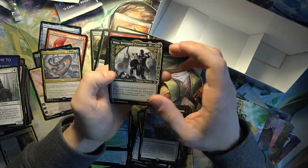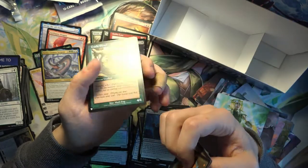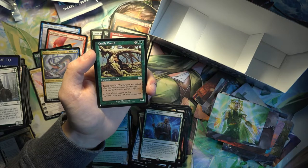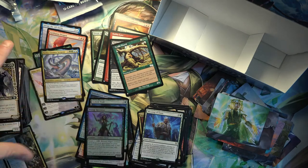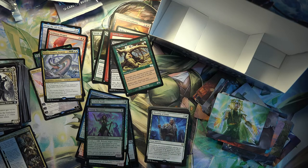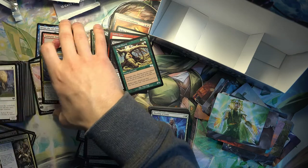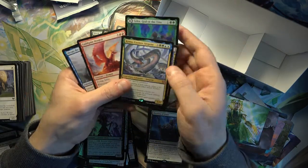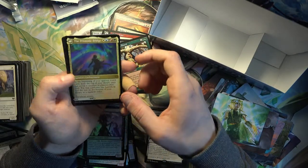And Maja Bredegard Protector. I don't think the set is as bad as maybe some other people seem to think. And as for the value - the value immediately might not be good, but with sets that end up getting under-opened, the cards actually end up rising a lot better, especially if there's a lot of good Commander cards.